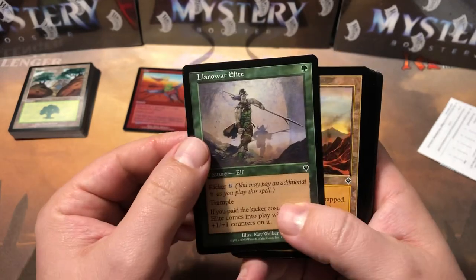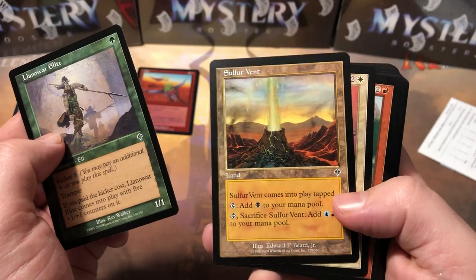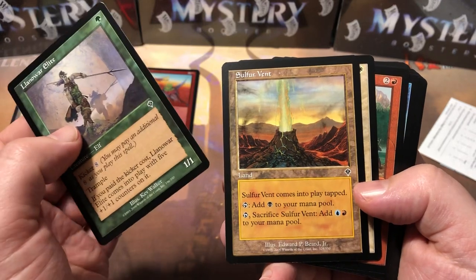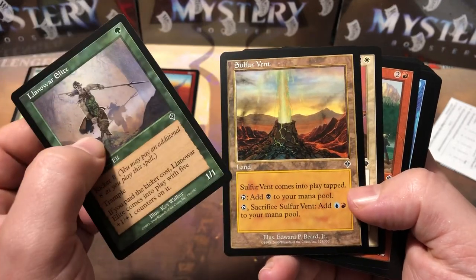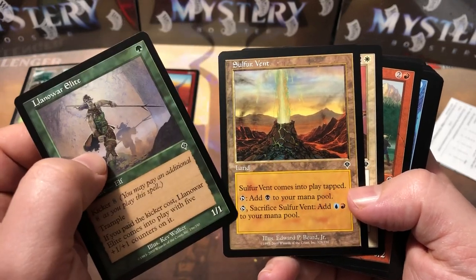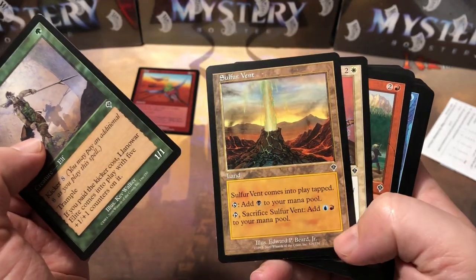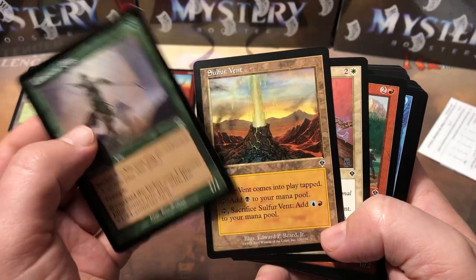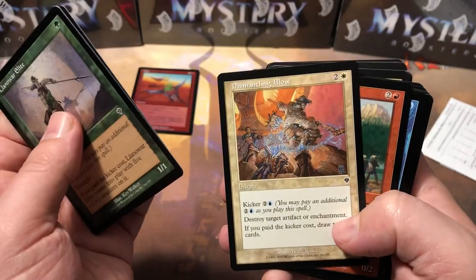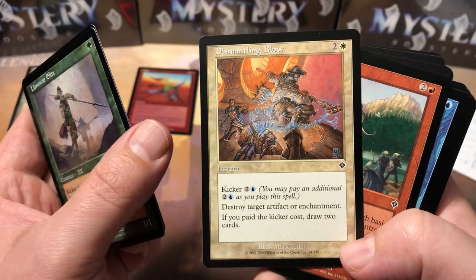Let's start going through the commons first. We got the Land War Elite. There was a common land cycle in here — this is the Sulfur Vent. They didn't go over very well because they came into play tapped. I really wish Wizards would stop doing that. If this land didn't come into play tapped these would have been really popular, because you can tap them for your main color or sacrifice them to add two different colors to your mana pool.